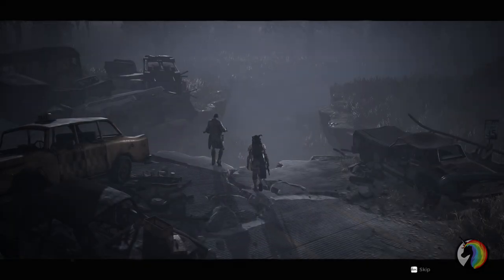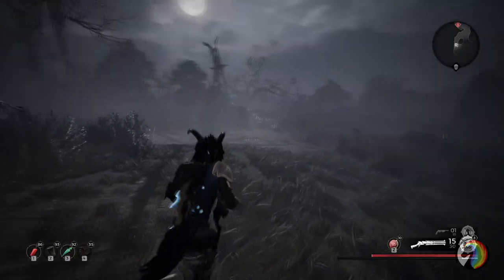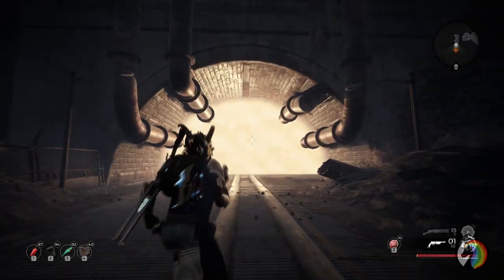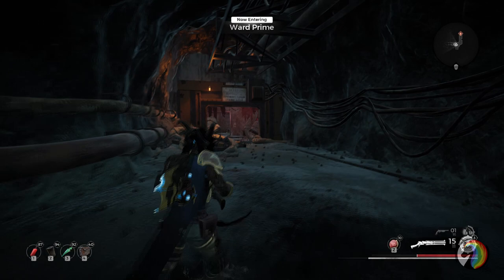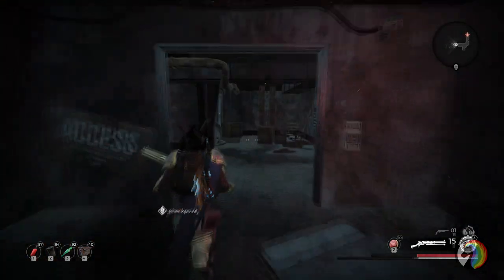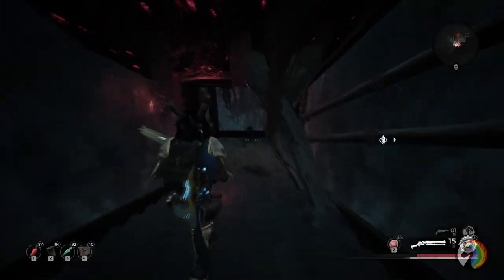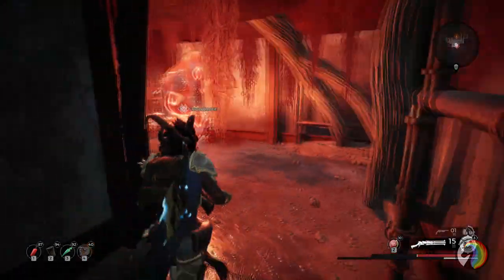Good morning ladies and gentlemen, welcome to this new video on Remnant: From the Ashes. In this video I'm going to show you things that you might have missed in World Prime, the underground base found at the beginning of the new DLC Subject 2923. There are a few secrets in there awaiting discovery, and there are exactly 3 purple items inside World Prime — 2 rings and a weapon, a handgun called the Machine Pistol. The 2 rings are pretty straightforward to get, while the handgun requires a little more exploration and is incredibly easy to miss on your first visit.